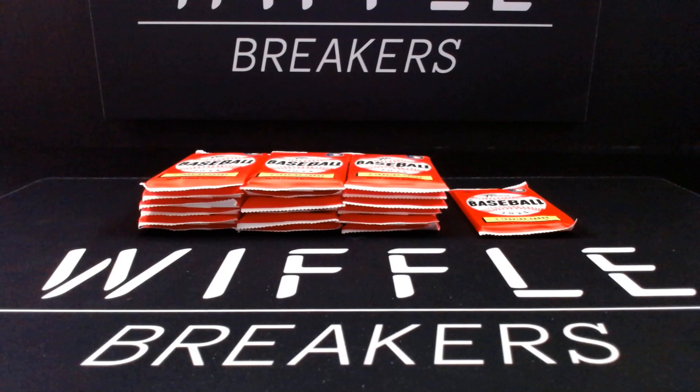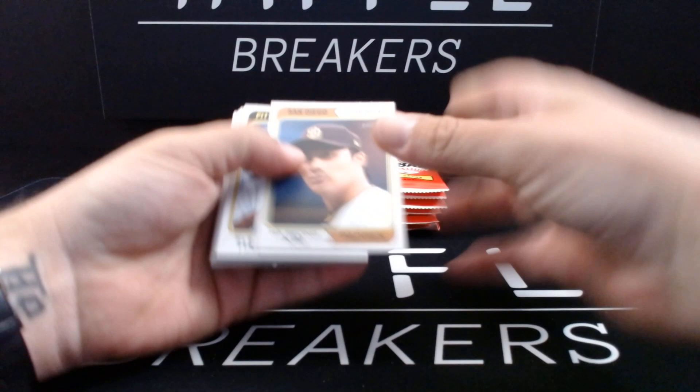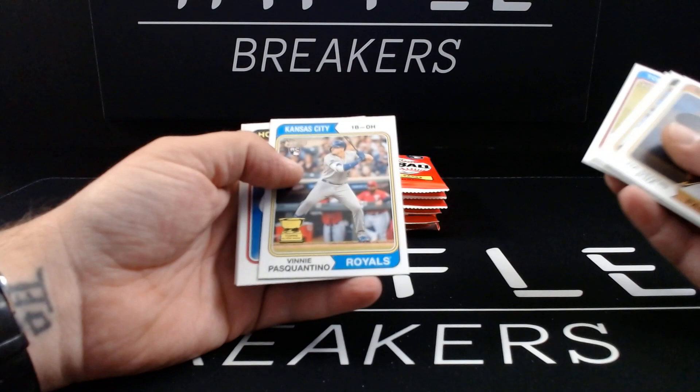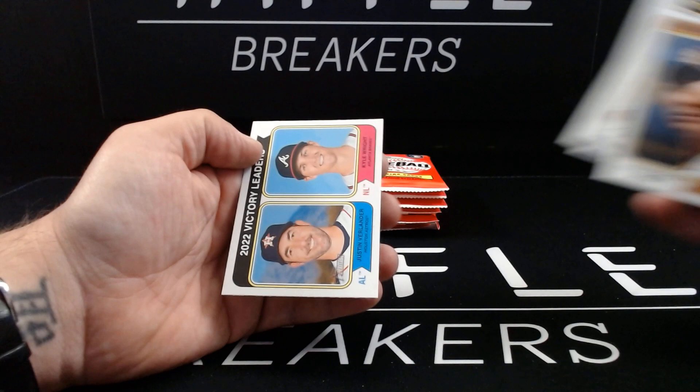Quick look through of the numbers on the back and there is nothing special. Song Kim, Key Brian A's, Lance McCullers Jr. You say Kikuchi and I say Vinny Pascatino. Thank you for your rookie card and all-star rookie cup. Ian Yar Diaz, Simeon Woods Richardson — did not know he had a rookie in here — Cal Mitchell, and 2022 victory leaders Justin Verlander and Kyle Pratt.